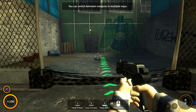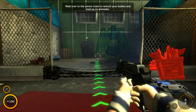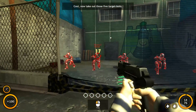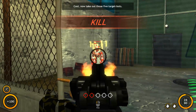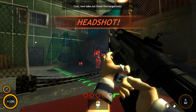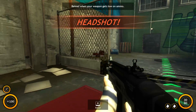Left shift to sprint. Primary, secondary, melee - nice! Toggle team, quick toggles, restock the bullets. Nice kill, nice kill, nice kill, headshot!